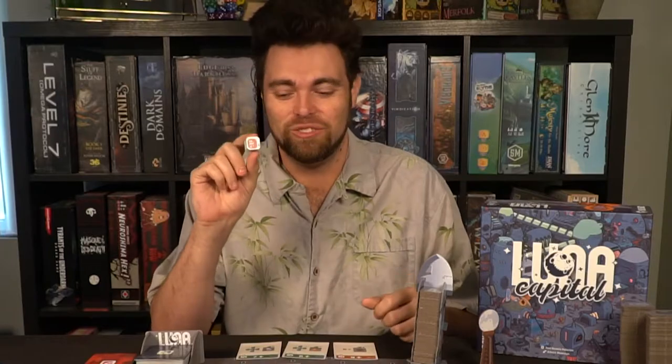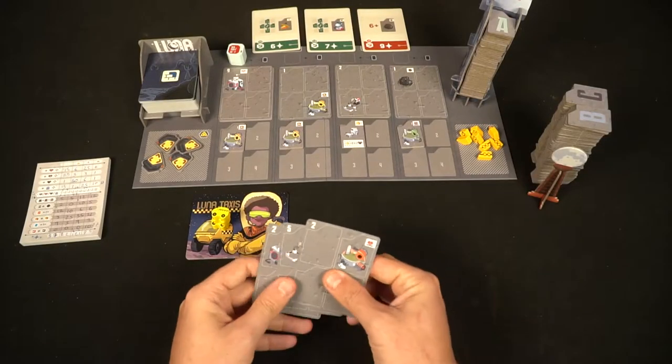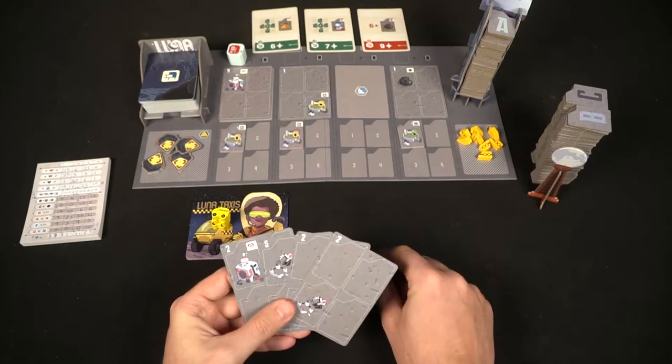One more thing before you start: take this little construction marker and place it on the far top-left corner of the board facing one of the construction cards — it has four different spots it will go to. How do we play? It's pretty simple. You've got your three cards in hand and you are going to select one of the four construction cards that are present. When you take one of those cards, you'll put it in your hand, take any construction tiles and place them face up in front of you. Then you'll take one of your cards and place it down, creating a grid — you can make three rows and any number of columns.